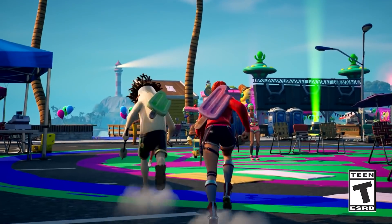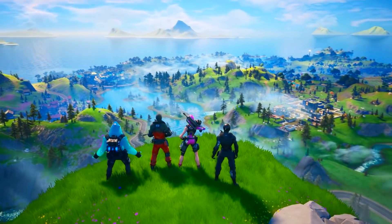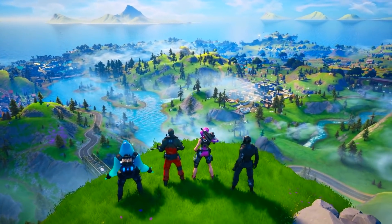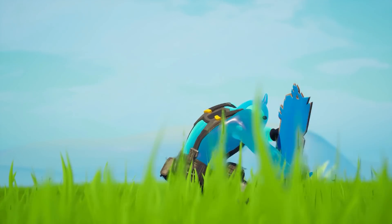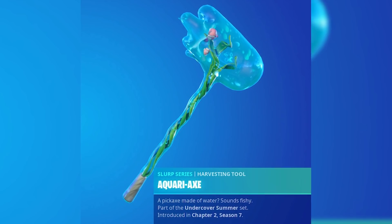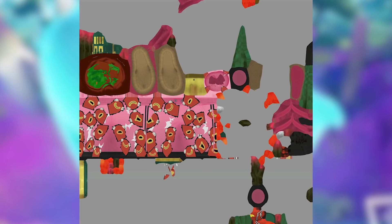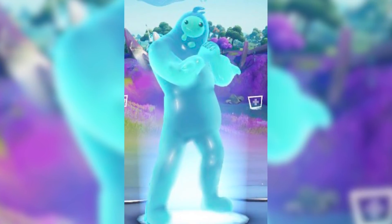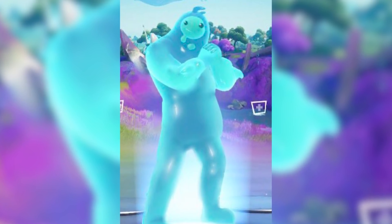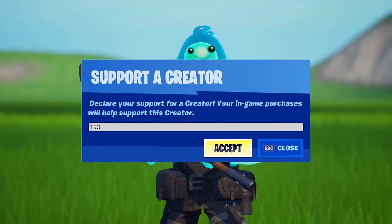We'll also be getting a brand new summer skin. Sure, we've had Jules, Midas, and even Brutus, but one more classic Chapter 2 character is getting the summer treatment — and it's actually Ripley. We have a leaked pickaxe from a set called the Aquariax, and it's such a cute design. A leaked texture for his skin was added in today's update, and it seems like he'll be wearing a pink beach outfit with Fish Stick plastered all over it. Leakers have even said he'll be made completely of water and have small fish swimming around inside him — actually sounds kind of freaky, but if he looks good, I'll definitely be copping it.